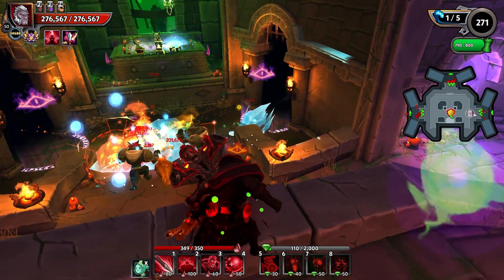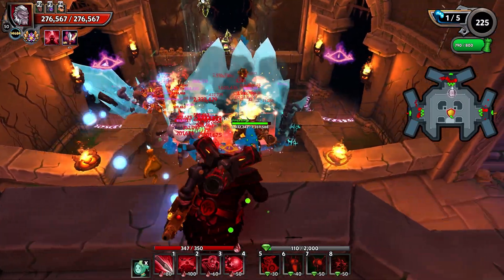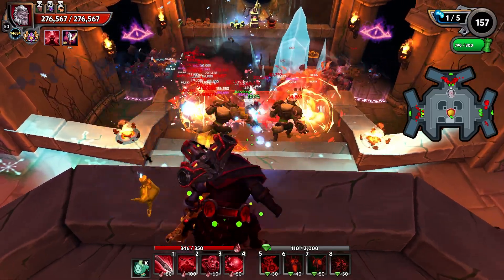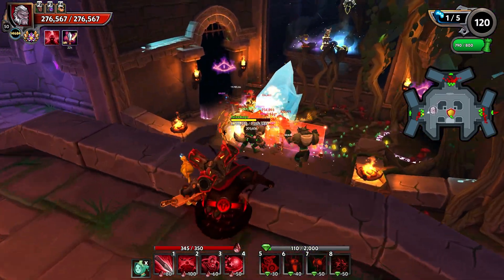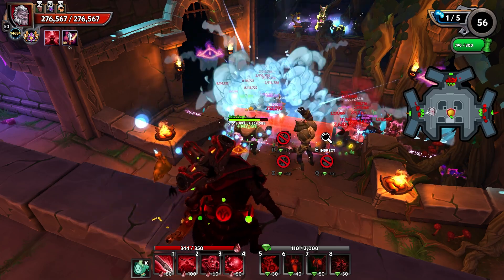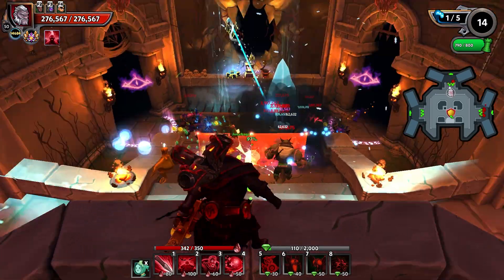The gargoyle should really provide a ton of lane clear, especially in this situation where all the enemies are going to be right on top of each other — that's going to allow the gargoyle to really assist in clearing out the packs. We could go with werewolves alone, or even three werewolves for a little extra damage, but two is more than sufficient. Looks like one of them's going yellow — if he gets some targets he'll heal right up to full. He's got the slow on him from the freeze, and he's getting healed up now. Pretty solid spawn camp.